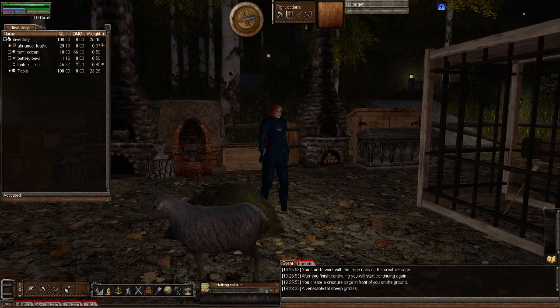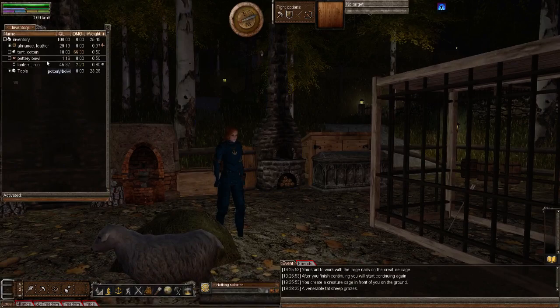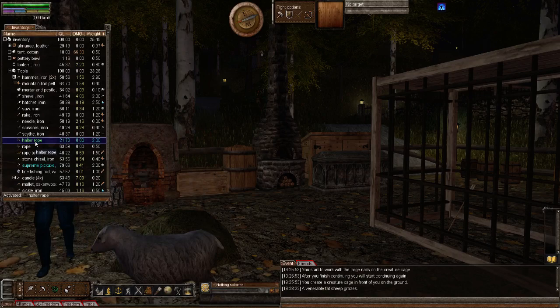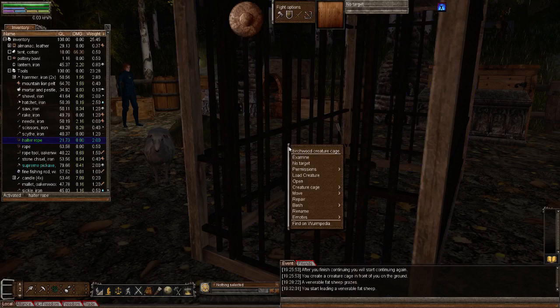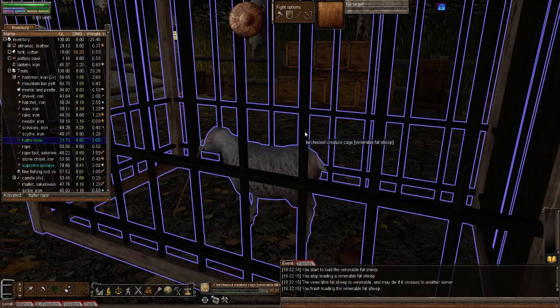That's the details of the cage. Let's now demonstrate putting a creature in a cage. We're going to need a rope or a halter rope - in my tools I should have a halter rope. Okay, so you need to activate your rope, right-click the animal and lead. You then walk over to the cage and right-click on the cage and then load creature. Bang - and there you go. There's the animal in the cage.